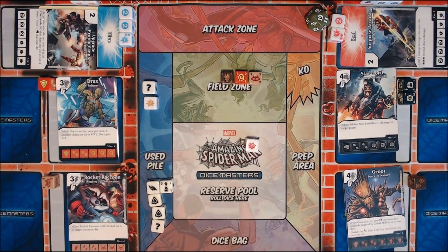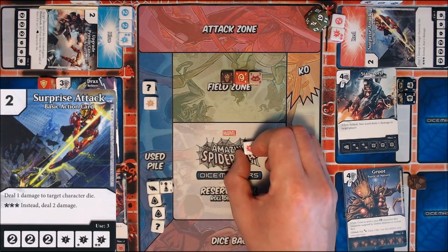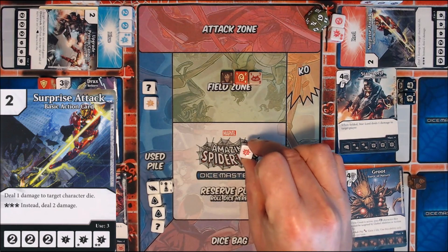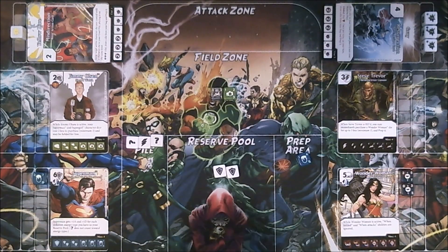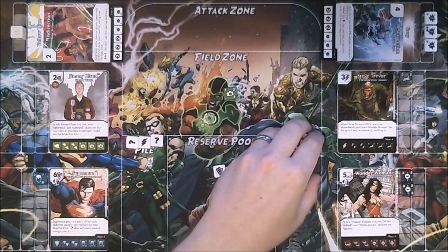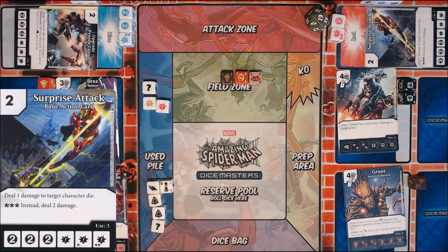I've still got one action die to use. This one is Surprise Attack. Surprise Attack says: deal 1 damage to target character die. If I had a burst or a double burst face I could deal 2 damage, but I don't. Zach has in his field a character with just 1 defense, so if I deal 1 damage to that 1-defense Steve Trevor, I think he's going to get knocked out. So I will use that by moving it to out of play and deal the 1 damage to Steve. Surprise! He's going to get KO'd and end up in the prep area. I've thinned out Zach's field a bit and I've got 3 characters while he has just 1.